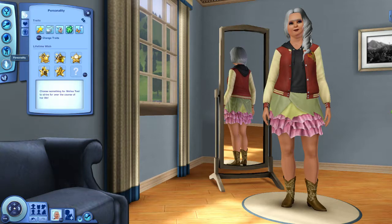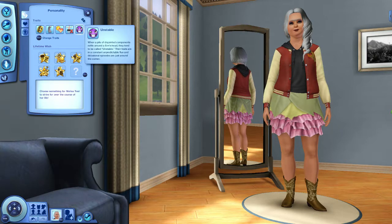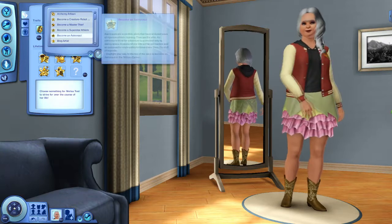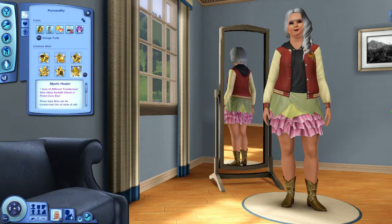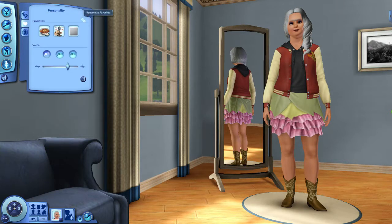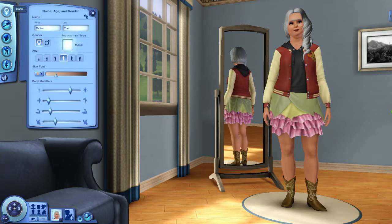Let's go down to her personality because we can randomize this. One, two, three — she is a Coward, Loner, Loves the Heat, Never Nude, and Unstable. I like that! We can kind of randomize her lifetime wish if you open it and close your eyes and scroll. She got Mystic Healer. Her favorites: Vegetarian Dim Sum, Pop music, and Blue. Her zodiac sign is Sagittarius. Alright, so there's our mom — Melissa Teal.